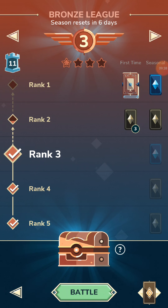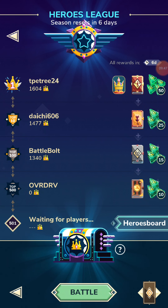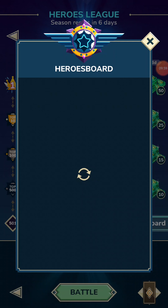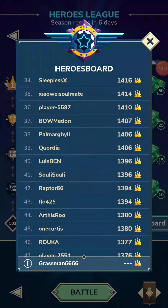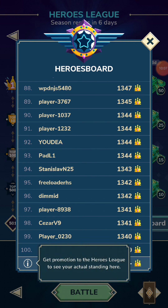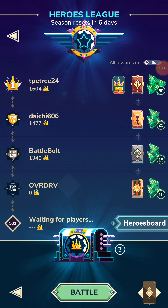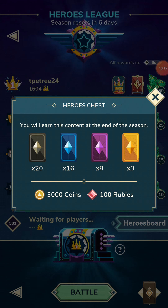Okay so the first ones are like — you can see there's the first-time rewards, and then there's the seasonal rewards. The best seasonal ones are right at the end — you get some legendary stuff. Top 500... what's this? Top 500. So no one's stuck in Top 500. Hero chest — you're in these at the end of the season.